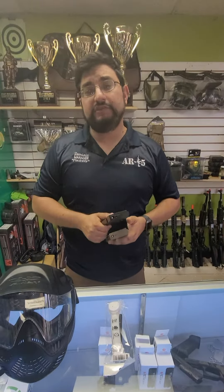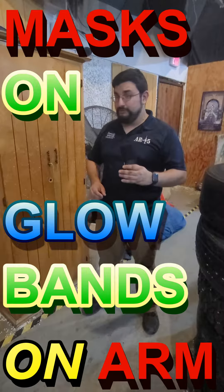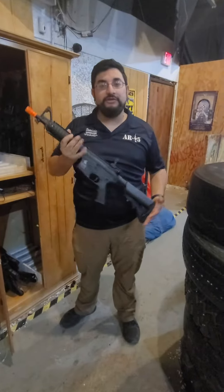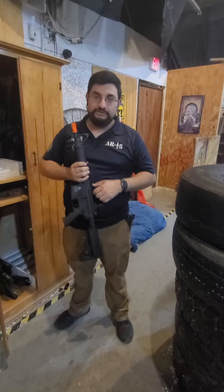The guns themselves will not be given to you until you go into the field. Once you come onto the field and you need a rental gun, go ahead and form a line in front of the cabinet where the enforcer will hand you your rental gun. Once you've received it, stand off to the side and wait for the game brief. You're going to follow the instructions from there.